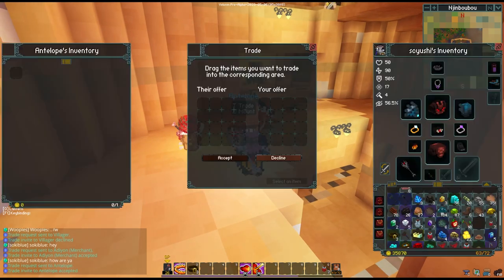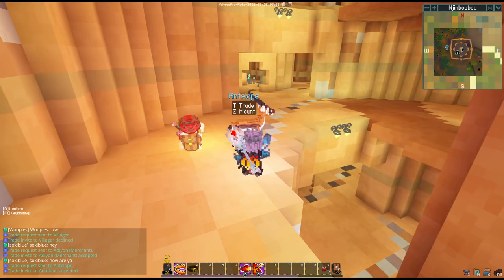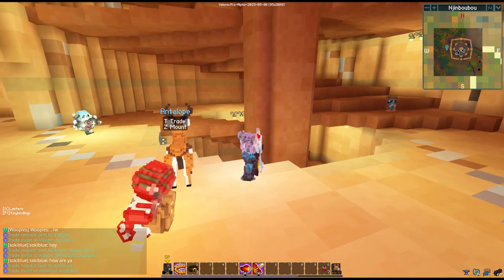Why can we trade with the mount? You can trade your mount various food items that it will then use if it starts getting super low on health.